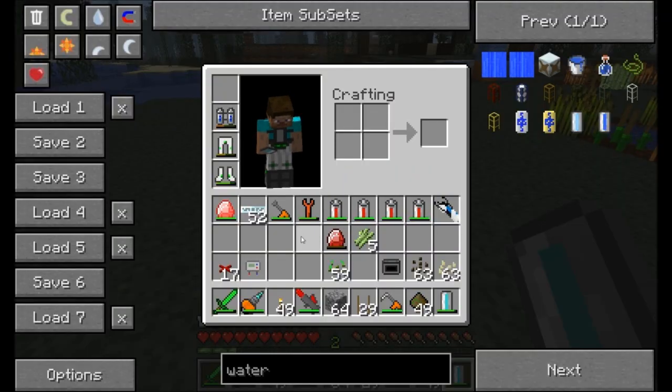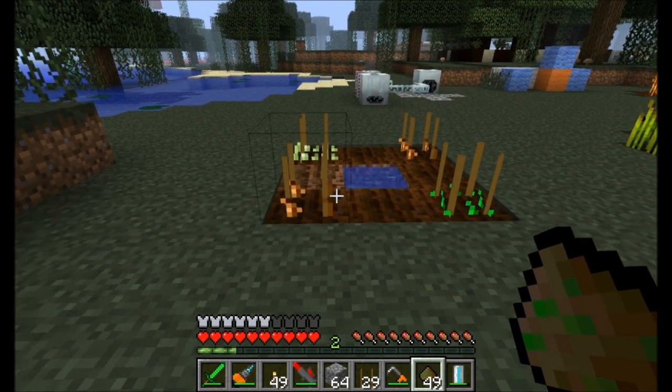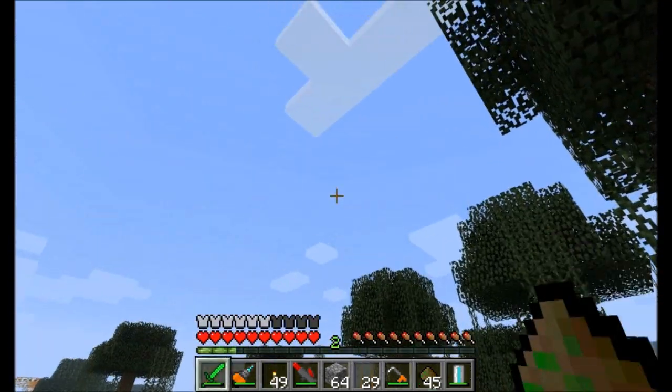The other option for helping your plants grow is to get yourself some fertilizer. Fertilizer is crafted like so: bone meal plus scrap equals two fertilizer, or an existing fertilizer plus two scrap. Simply take that and right-click on your plants to help them grow some more. So fertilizer, light, and water come together to grow your plants.